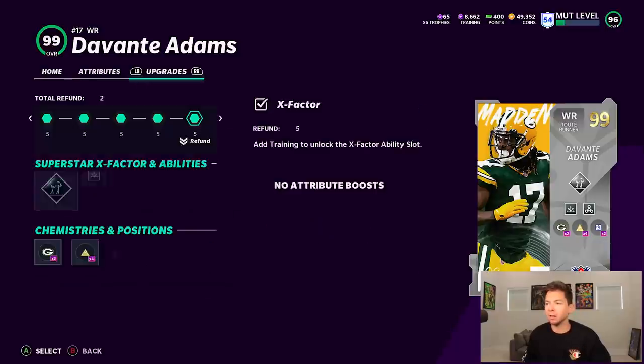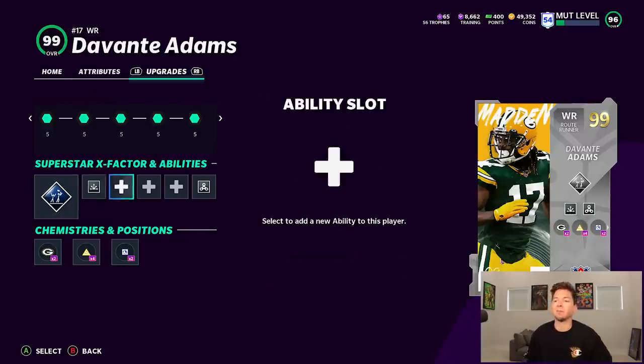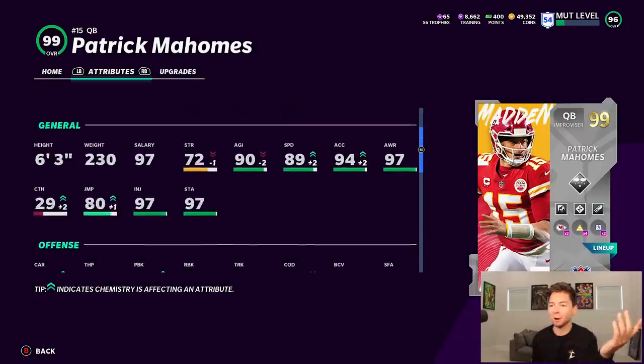Probably my favorite thing about the card is going to be that 99 release. I've noticed a lot more people running press man coverage lately. For the abilities we went route technician — I just kind of feel like that's OP — and then we also went evasive, we're gonna see if we can try and break some ankles. And then we got Paddy Mahomes: 89 speed, 99 throw power — which is not upgraded at all, that's a base stat — 99 short, 99 medium, 95 deep ball, 99 throw under pressure, 98 throw on the run, 94 acceleration.